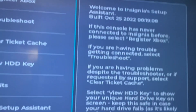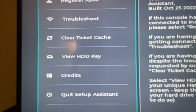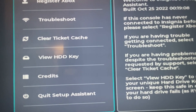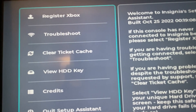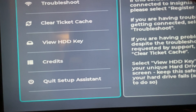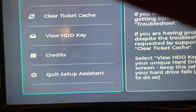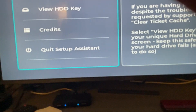Once we run this utility, it'll look a lot like a Nintendo Switch application. This is just a design choice on the behalf of the developers, and I honestly like this look — it really brings the Xbox to the modern era. There are a few things that you can do here: you can register your console, troubleshoot if you're having problems, clear your ticket cache if that's causing issues, view your HDD key if you need to do that before you upgrade your hard drive, view the credits, and quit out of the setup assistant.